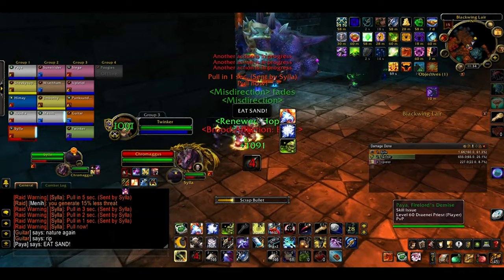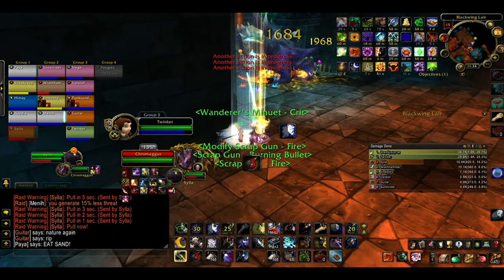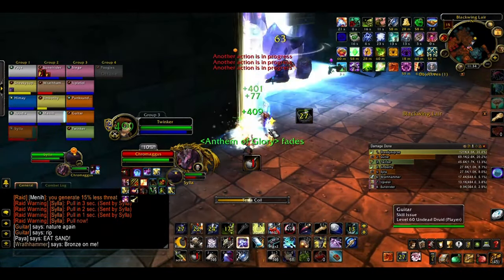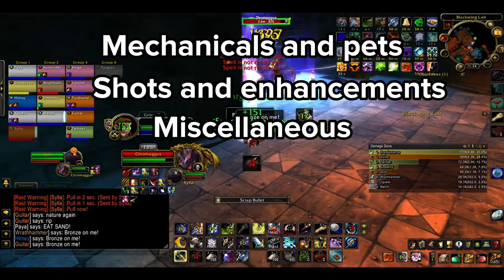Let's get into the meat and bones of this video: a tinker's spells and general gameplay. As a tinker, you've got a vast array of spells, which can broadly be classified as mechanicals and pets, shots and their enhancements, and buffs and various other skills.